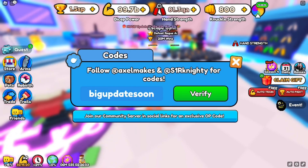Code BIGUPDATESOON — all lowercase, B-I-G-U-P-D-A-T-E-S-O-O-N — gives a 10% increase on your strength. Then there's code GREEK, and code THANKSFOR400M, which you can also redeem.